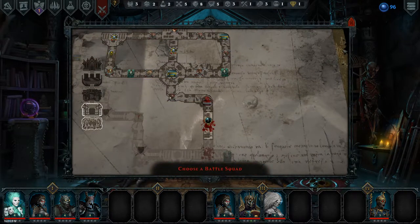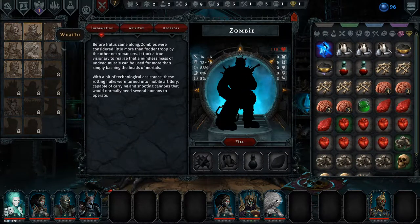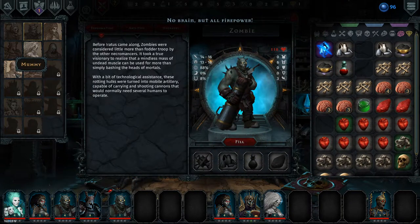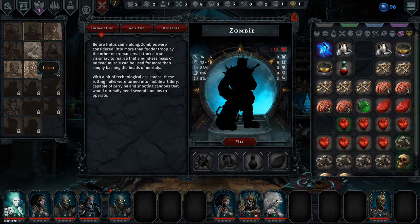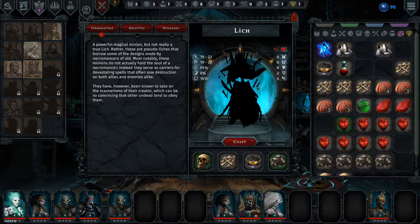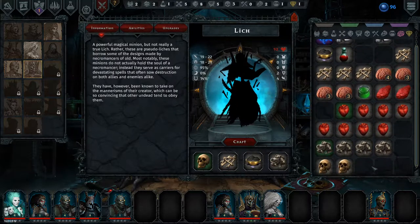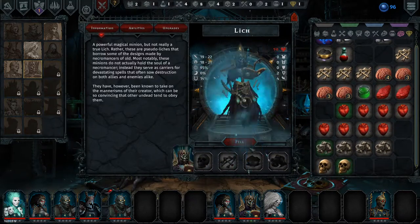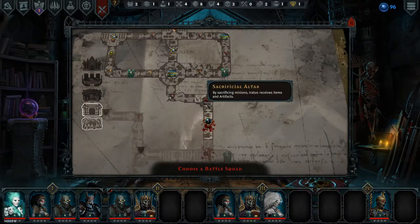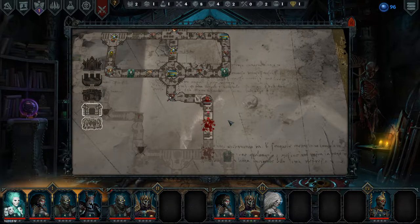Before we head out, I should make some minions that we can actually sacrifice — like a zombie. Let's make this guy. I'm not super against the Lich right now, so maybe make one of these guys too. It doesn't have to be special — can be just like this. Let's just go into the dungeon. I guess we'll just sacrifice the zombie. Zombie — okay, we don't have to sacrifice from the active squad.